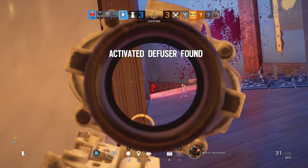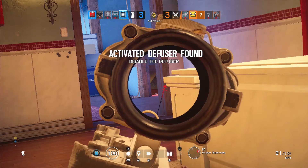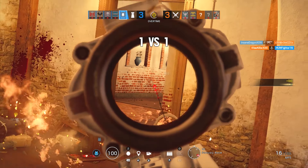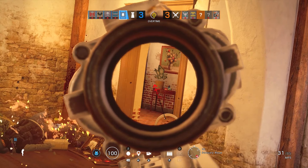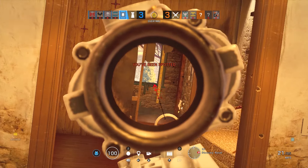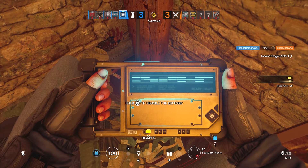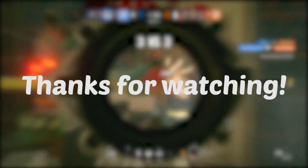My teammate has died and the enemies have planted the diffuser, but I know I've got time so I'm holding this angle. The IQ tries to rush in, kills our teammate, but I kill the IQ. There's no need to rush the defuse — I should ideally take out the last attacker or hold a tight angle on him. We secure the kill and defuse to win the round. So guys, that's it for this video — I hope you now know how to become a successful anchor. Make sure to like and subscribe and I'll catch you guys in the next one.